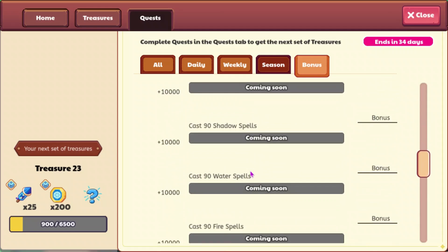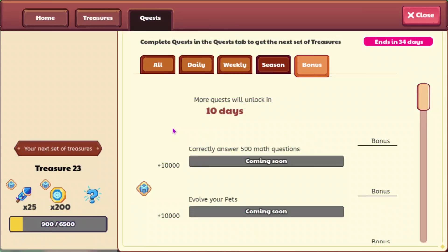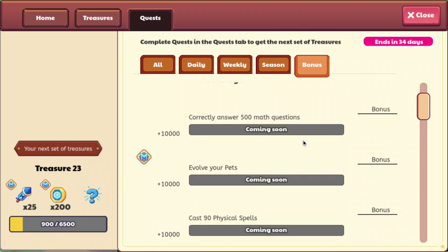90 astral spells, 90 shadow, 90 water — so yeah, all these are pretty easy. And then 7,500 pet experience, which is not easy but not hard. In total from this, you can get 110,000 XP, which is just a crazy amount. That's going to easily get me all the way through the treasure track. I only need 60,000 more, so just by completing 6 of them, I would easily be able to complete the treasure track.